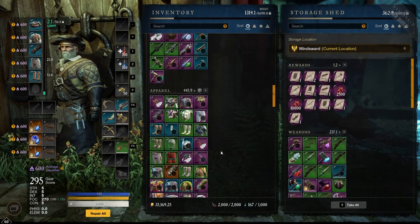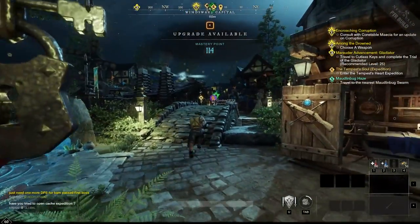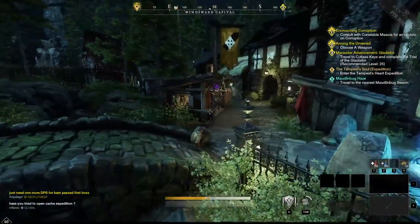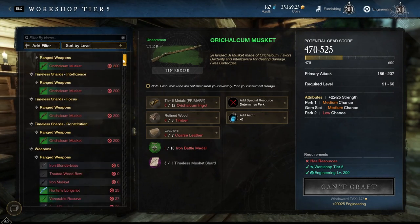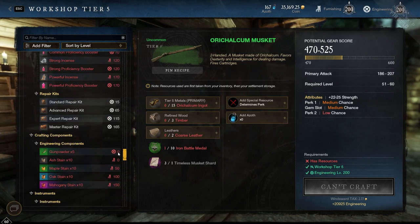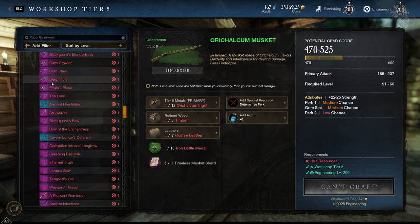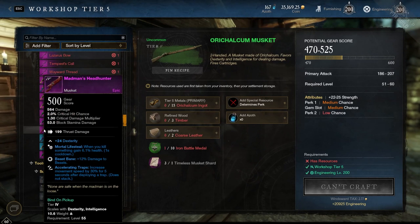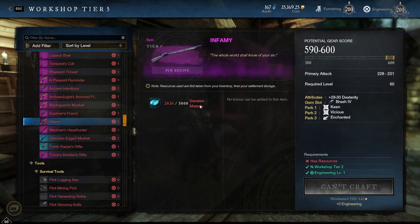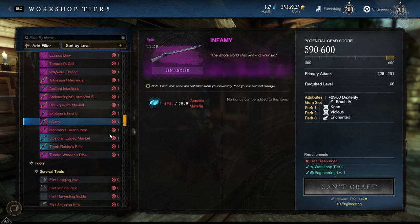And there you go — that's how you get your Materia. There may be other ways, but as of right now those are the only ways I know of. Once you have enough Materia, you can go to any of these crafting stations. Let's go to the workbench where we can make bows and stuff using engineering. Just scroll down to Unique Expedition Rewards, and these are all the different things you're going to be able to craft. Infamy — you can craft it. All you need is 5,000 Lazarus or Genesis Materia and you can finally craft your own Infamy and upgrade it to legendary. It's really, really cool — I think this is a great idea.